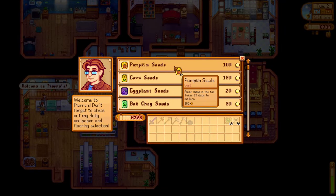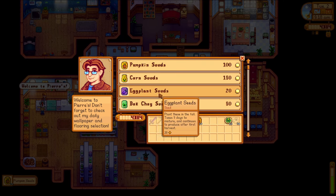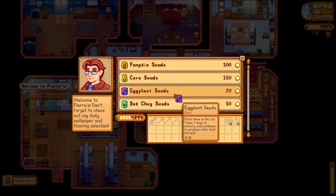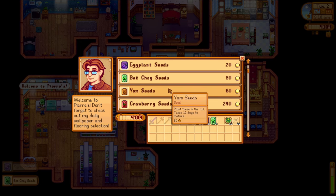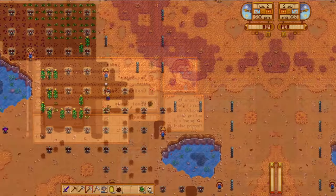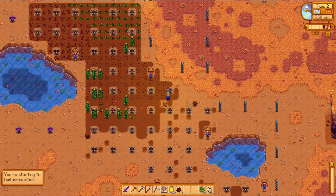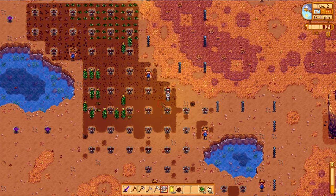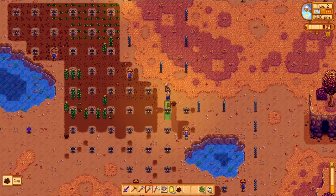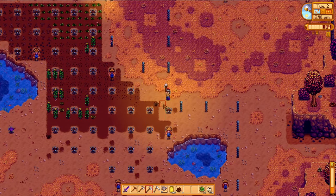I did sell a few things overnight, making sure that I had a little bit of extra cash to visit Pierre this morning. I wanted to make sure that I had my community center crops covered, and then a large chunk of that money goes towards pumpkins. Just like blueberries and melons last season, it's going to be cranberries as our cash crop and pumpkins for the kegs. Speaking of kegs, we've got all this field space that's inactive right now, so I buy a ton of wheat. It's a really cheap crop that we can actually turn a fair profit on because wheat in kegs equals beer.